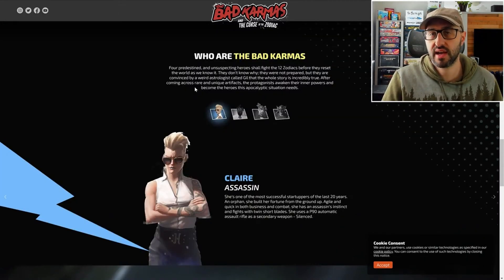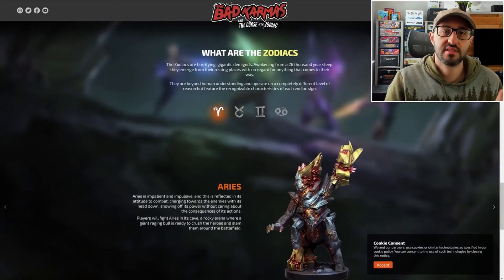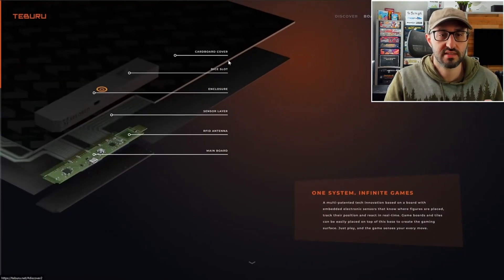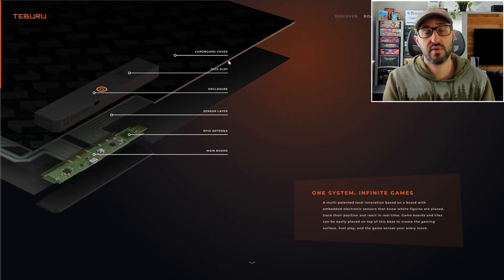The boss will react to the actions that the players perform, and it's going to be very intelligent in the way that it does that, because these are smart miniatures. The smarts don't come from the miniature itself — it actually comes from the game board, which has digital components. This allows the board to understand where your characters are and where the boss is, and it integrates with an app that tracks all the health, attacks, and different actions performed.